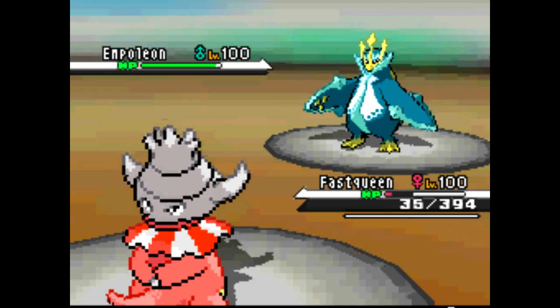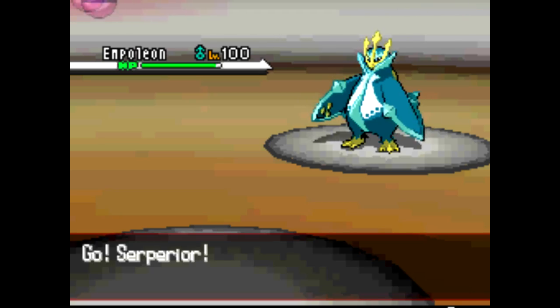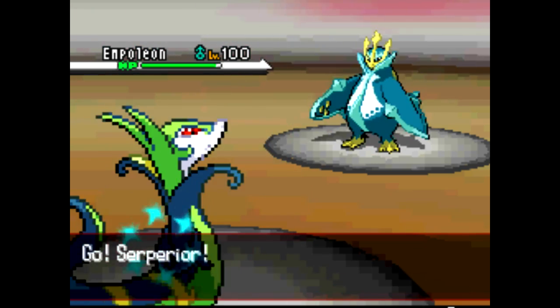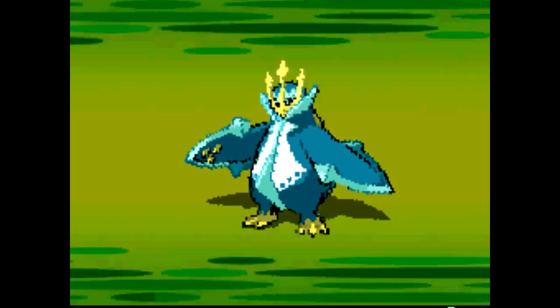It uses Grass Knot and kills my Gastrodon. So I send out my Serperior — it has Contrary and Choice Specs — and I go for the Leaf Storm right here.